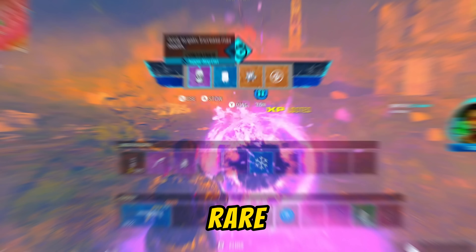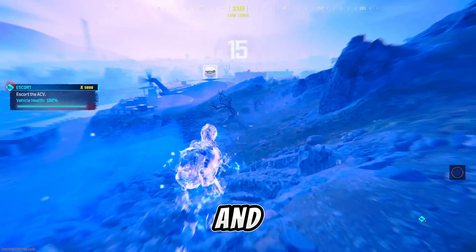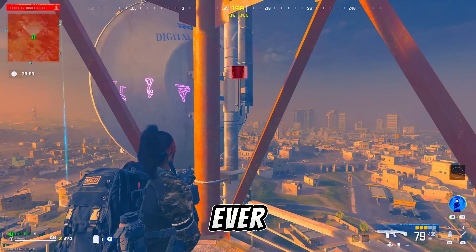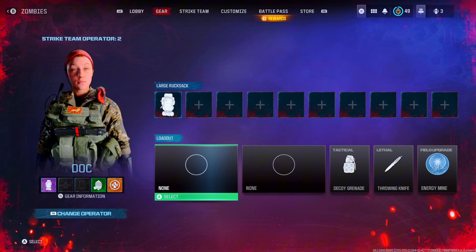So you want to get the Ray Gun, you want to get rare schematics. Today I'm going to show you guys the easiest and fastest method that's going to have you flying, disappearing, and teleporting all at once to make this the easiest Ray Gun and schematics farm you will ever see on the internet.